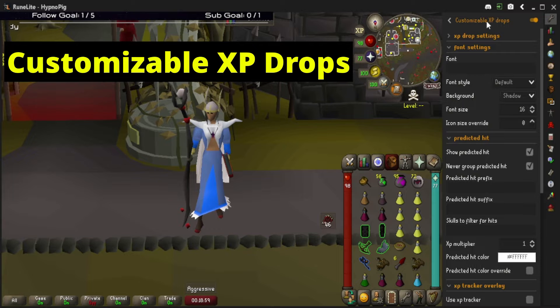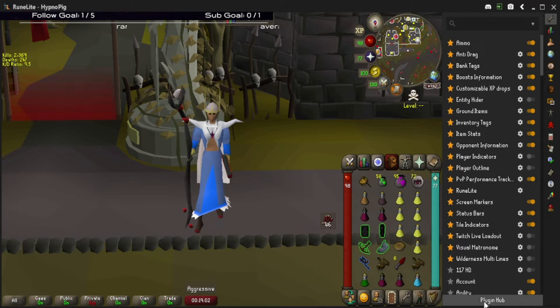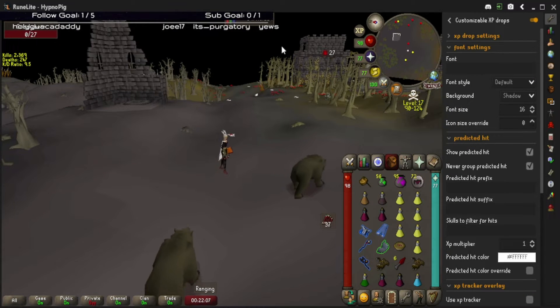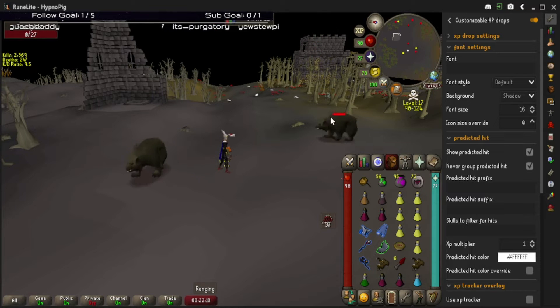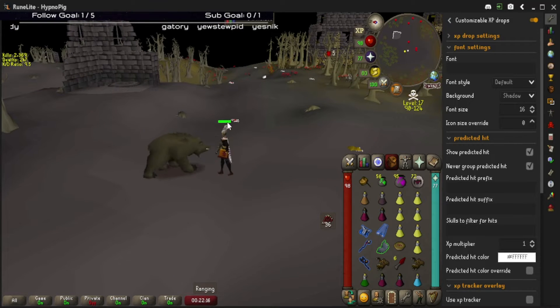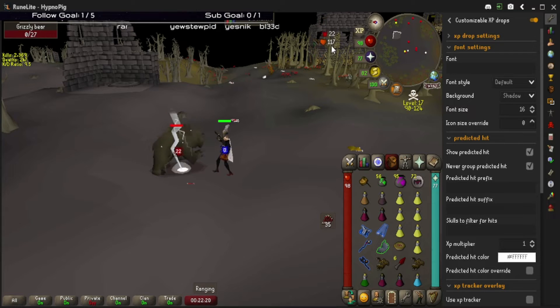Now let's get on to the next one. Another amazing RuneLite plugin is called Customizable XP Drops — this can be found in the plugin hub, just type it in and download it. What this does is turn your normal XP drops, like a 144, into a legitimate hit splatter, so instead of doing quick math during your fight to calculate your next hit, you just look for your actual next hit.